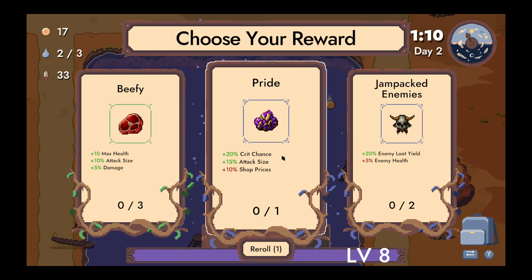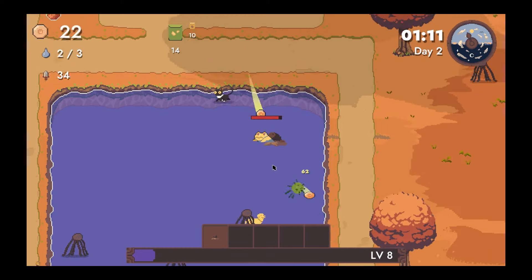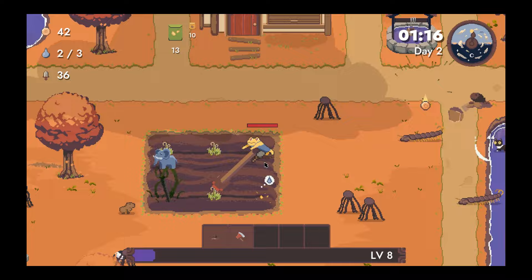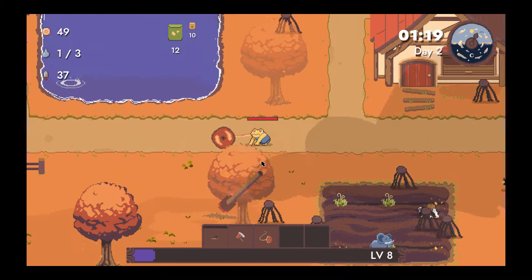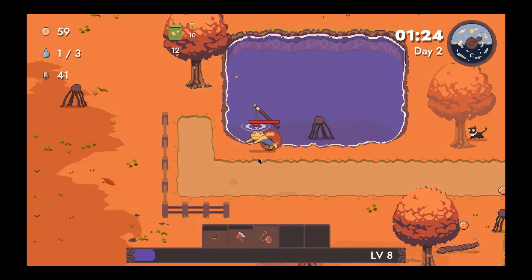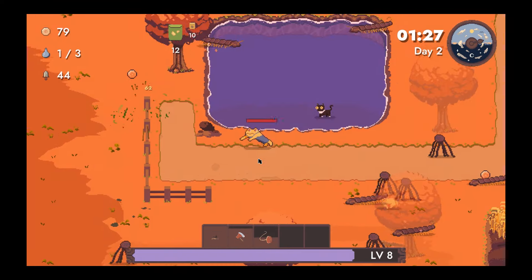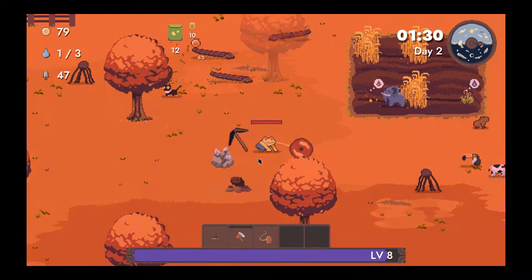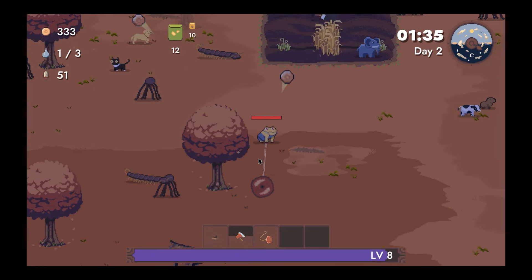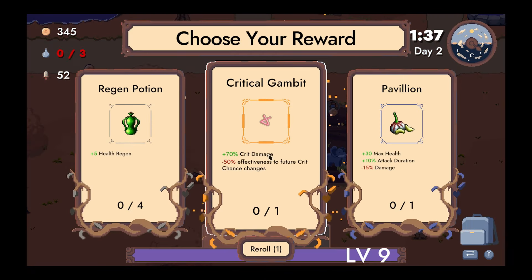Crit chance, attack size, shop prices — we'll take that. We'll pay a little more at the shop to become even more badass. Oh, we got weapons out now. The yo-yo could get fun. Don't know how I feel about the axe just yet, especially if you get multiple. That's good, but we do not have enough base crit yet.